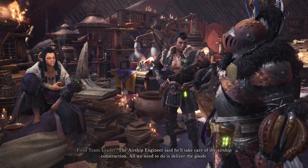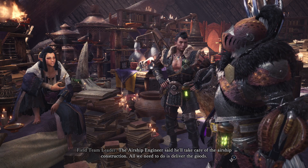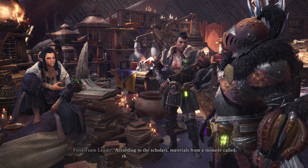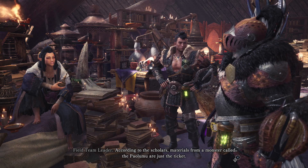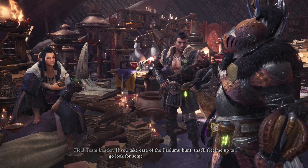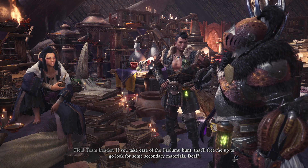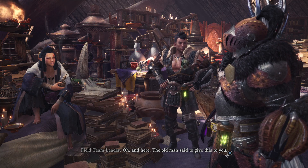The airship engineer said he'll take care of the airship construction. All we need to do is deliver the goods. Of course, this is Monster Hunter. According to the scholars, materials from a monster called the Paolumu are just the ticket. If you take care of the Paolumu hunt, that'll free me up to go look for some secondary materials. Deal? The old man said to give this to you.